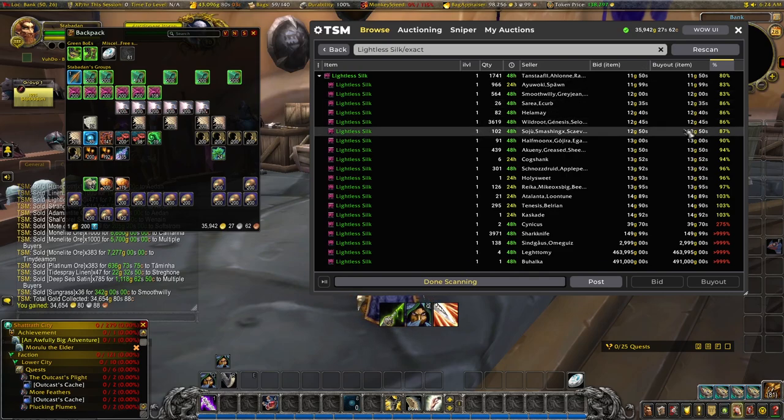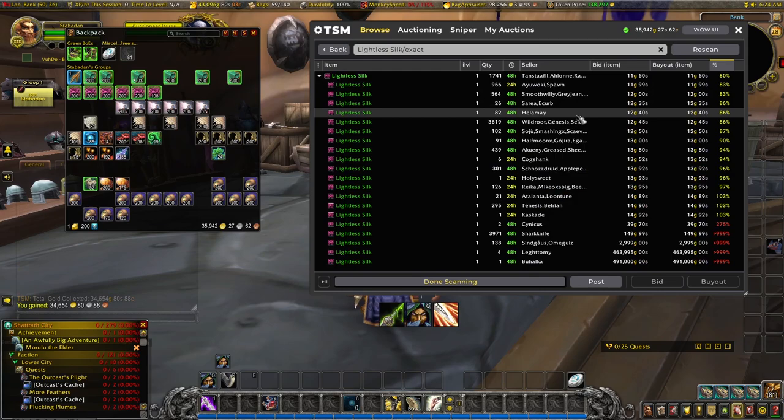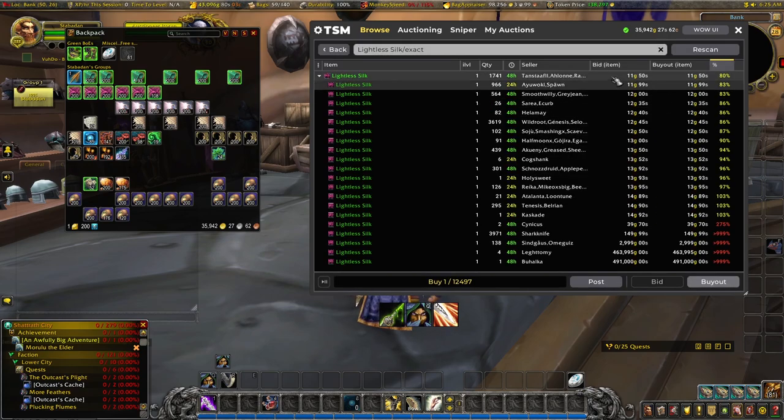We could either buy up more stock or wait for someone else to reset the market. Someone else resetting is less likely. However, looking at this — if I wanted to reset myself the price is 12 gold 68, so we'd have to come all the way up to 13.50 to reset the market, and again that's a big outlay of 87,000 gold, so I don't think that's a good idea. I'd be better off cutting my losses and trying to sell at the 11.50 or 11.99 mark before it drops any lower.